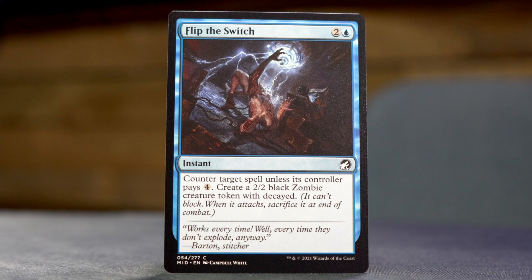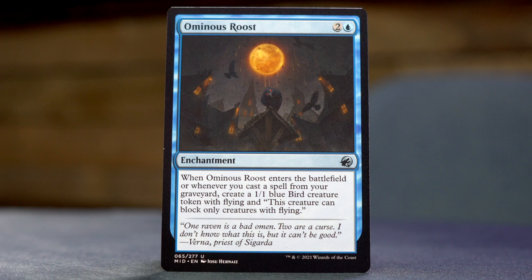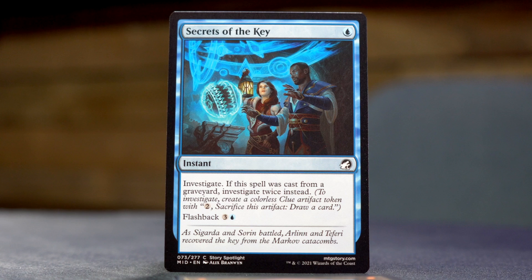Flip the Switch — two and a blue for an instant. Counter target spell unless its controller pays four, then create a 2/2 zombie with Decayed. Vivisection — three and a blue sorcery. As an additional cost, sacrifice a creature. Draw three cards. Ominous Roost — two and a blue enchantment. When Ominous Roost enters the battlefield, or whenever you cast a spell from your graveyard, create a 1/1 blue bird creature token with flying that can only block creatures with flying. Secrets of the Key — single blue instant, investigate, and if cast from a graveyard, investigate twice. Flashback for three and a blue.